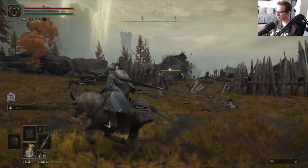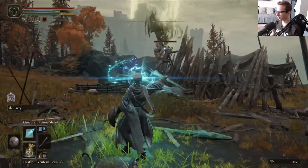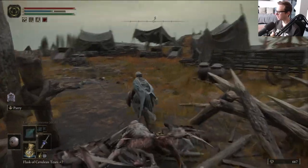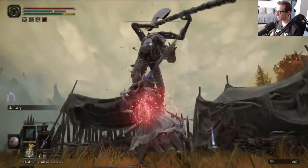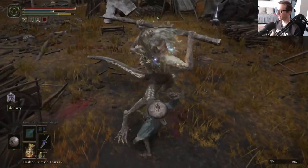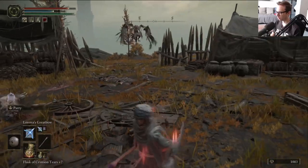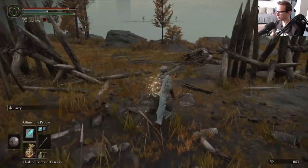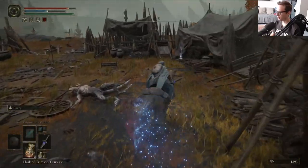I didn't mean to rock sling against that enemy because that was a bit of a waste. There's a lot to do here and some of it I am going to be doing off-screen to save time. This part of the map - we have upgrade materials to collect, ghost gloveworts to get, and some bosses to beat, but today we're just focusing on getting the map and all the usual administrative stuff.